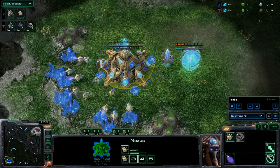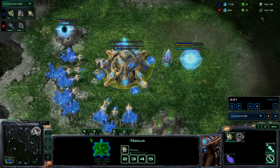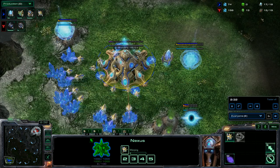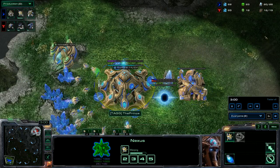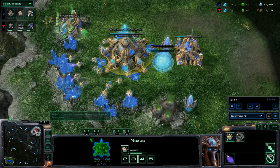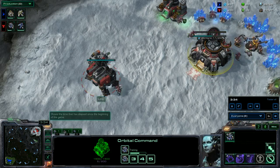I don't really know any builds. Well, I know part of them, but I keep forgetting how to do the builds as Protoss — same with Terran and Zerg, I don't really know them exactly. But as you can see here, I'm getting my Gateway and Cybercore up so I can get Stalkers.